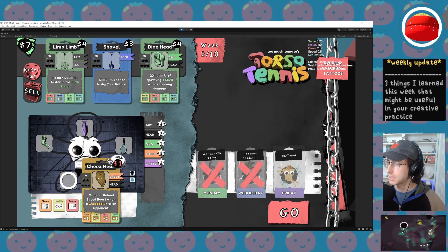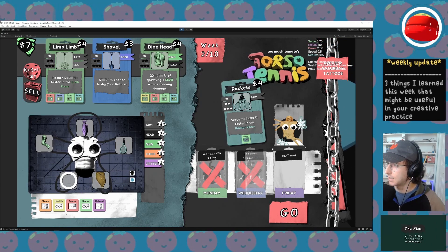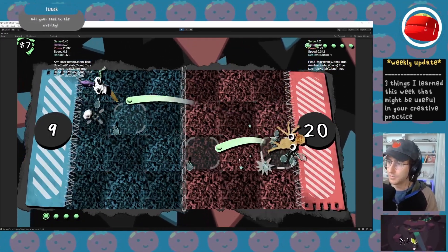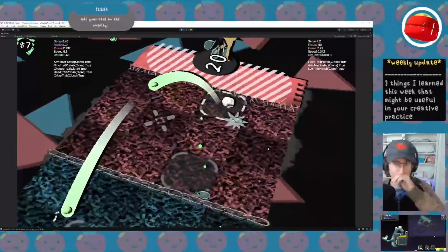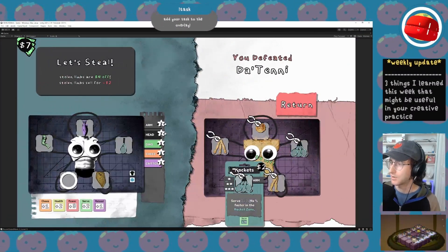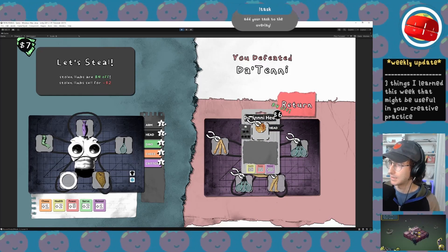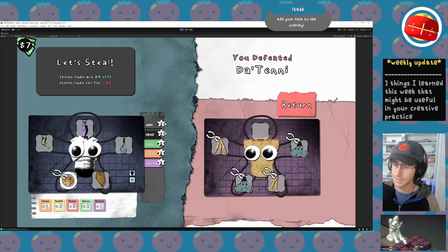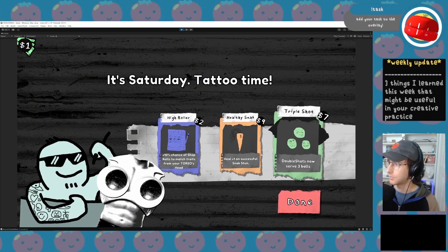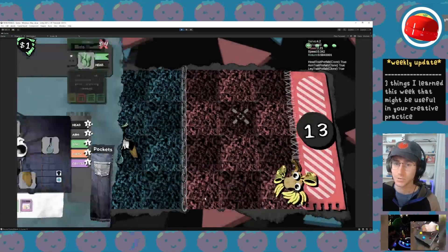Now we have a stolen cheese head, and we're looking at our next match against Leonardo Dateni, the Vitruvian man of Torso Tennis. I'm going to use my dev console — it's very nice being a game developer; you can just create all the cheats you ever wanted. You can even steal boss limbs. Unique limbs like the Leonardo Dateni head, you can just take and steal. At the end of the week it's going to ask if you want a tattoo, though I can't afford any of them. That was the big thing we tried to get into Torso Tennis this week — limb theft.